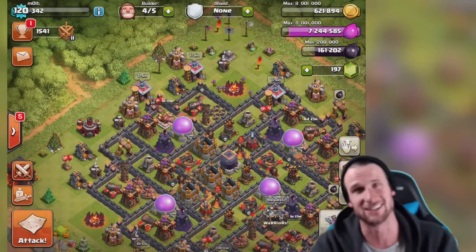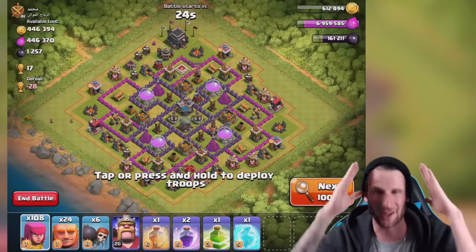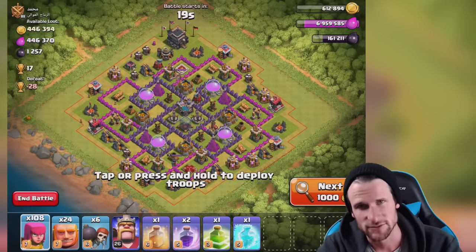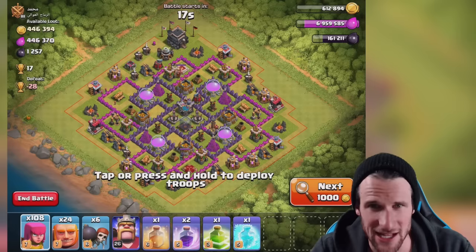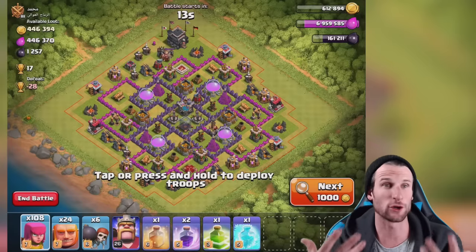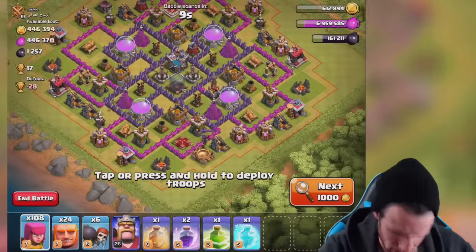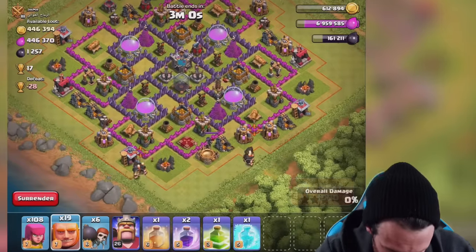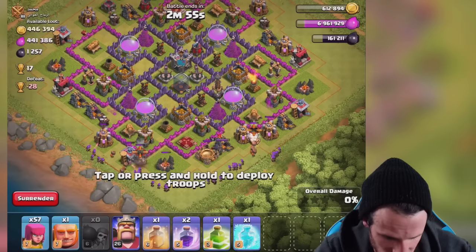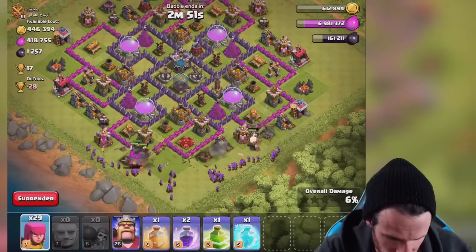We're back — going after this base. We don't have our queen; she died in that last one. What we really needed in that last one was a freeze spell. Now I have a freeze spell and I don't really need it in this one — I need another rage, but that's fine. Let's drop off our giants. We should be able to crush this base because it is entirely rushed. Dropping off a couple wall breakers.